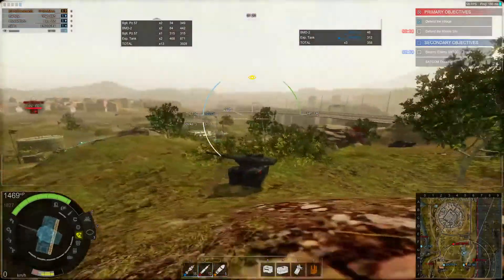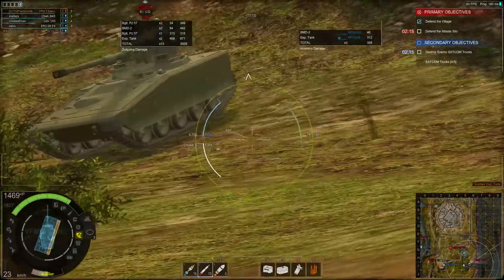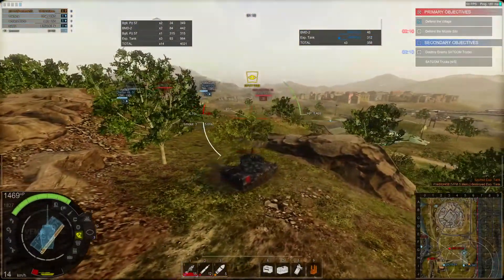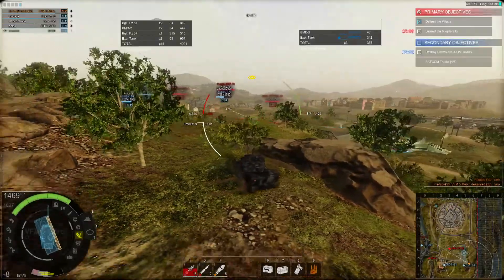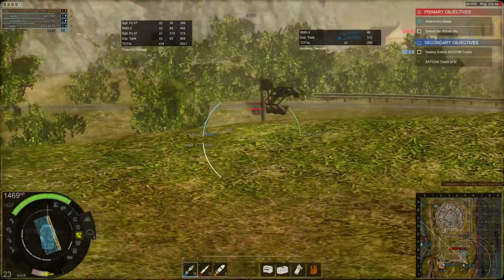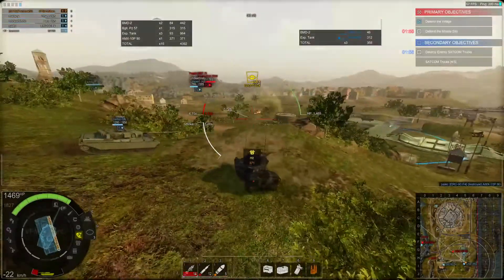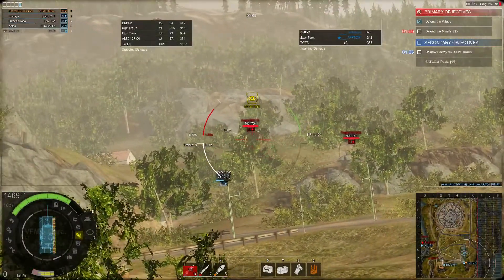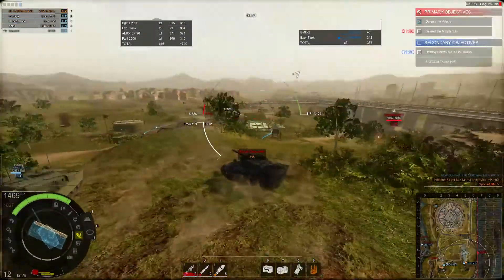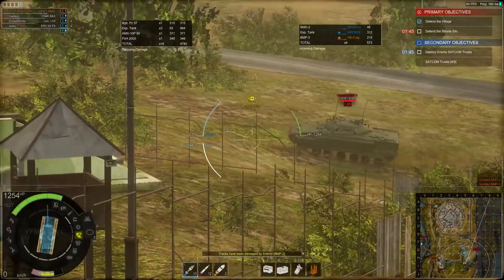We're going to finish off this expeditionary tank before we move on — he's not looking this way, so we'll just finish him off with our sixth kill. Top kills so far, next best is four, so we've got two more kills than anyone else. Here's an MX-10P Pack 90 — another shot, 371 damage and he's dead. Probably going to go for this artillery — finish him off, 348 damage. We take a hit from the BMP-3, an HE hit in the back. We were firing AP there, which is probably a good thing, because we did hit his ERA side armor — if we were firing heat we would have gotten nothing.